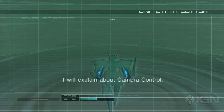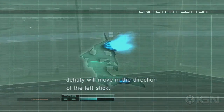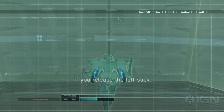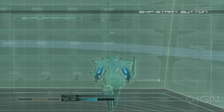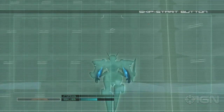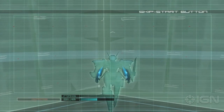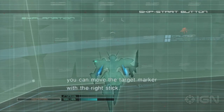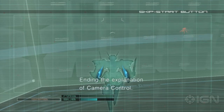I will explain about camera control. If you are not locked on, Jehuty will move in the direction of the left stick. If you release the left stick, the camera will capture Jehuty from behind. You can also change the camera angle with the right stick. When aiming at a certain spot to attack, you can move the target marker with the right stick. Ending the explanation of camera control.